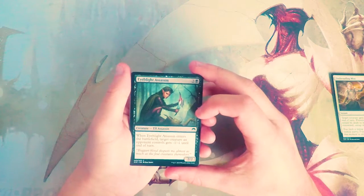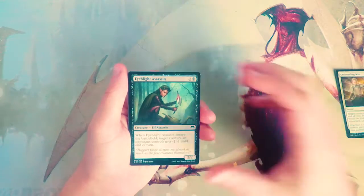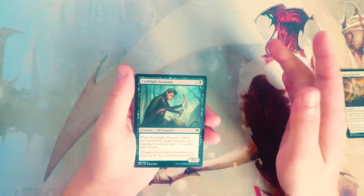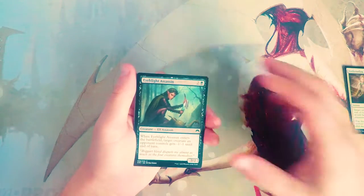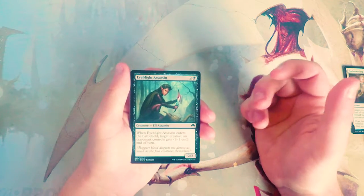Iblade Assassin is a two-two for two black. As it enters the battlefield, target creature an opponent controls gets minus one minus one until end of turn. This is also an Elf Assassin — specifically an Elf, which I believe is fairly relevant in this set. I think this is fine, not amazing. There are definitely cards this would hit; there are a lot of Thopter tokens and stuff, so you can probably pick one of those off. For that reason I actually think this is decent.